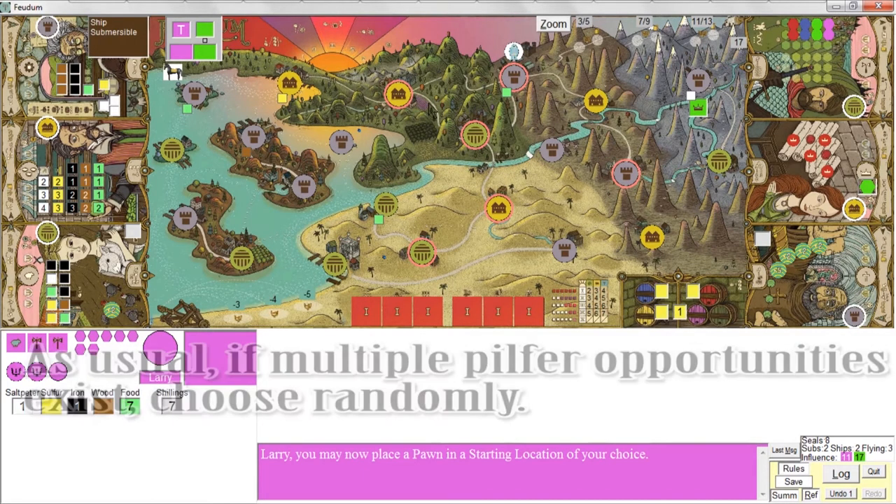The influence action is an easy one. You basically add one of her influence markers from the supply — not from her personal supply, but from the bank — to every location that's occupied by one of her pawns, where it's legal to place an influence marker. Only if the supply is exhausted do you then draw from her personal supply.